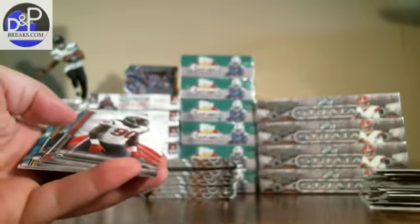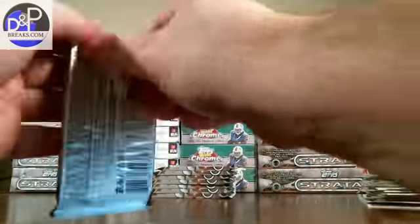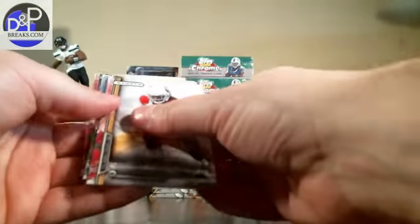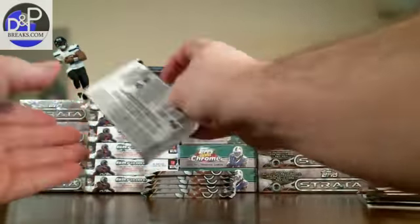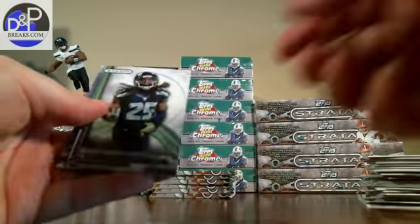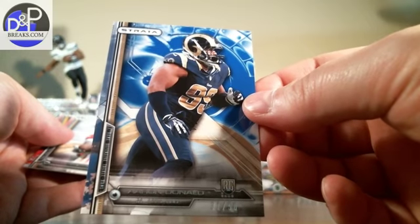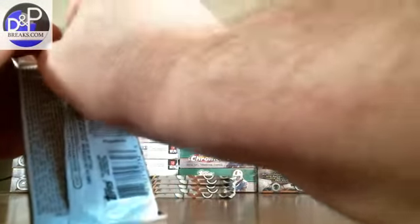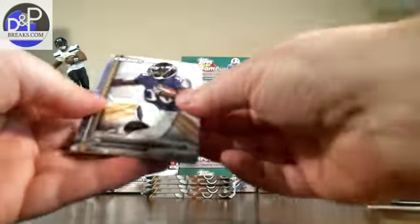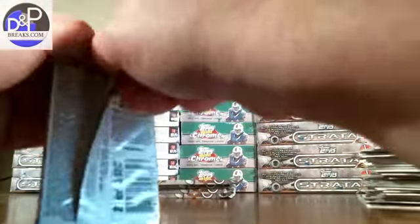Colin Kaepernick die-cut. There's Jackson Hoyer, base cards. There's another yellow background — Moncrief rookie. This might be the best box of Strata I've ever seen between the Beckham and this. Here's a blue rookie out of 50: Aaron Donald! Base, base, another yellow background — Toby Gerhart. Five packs left in box number two.